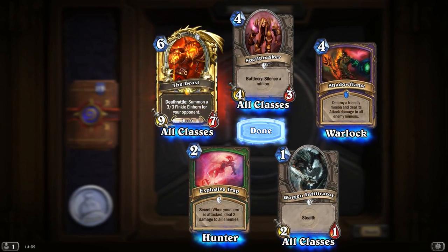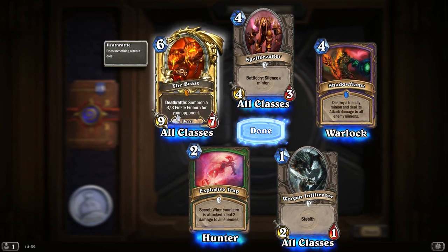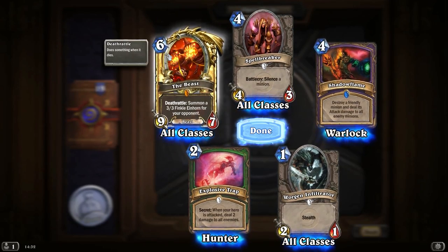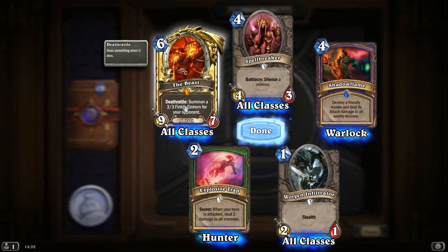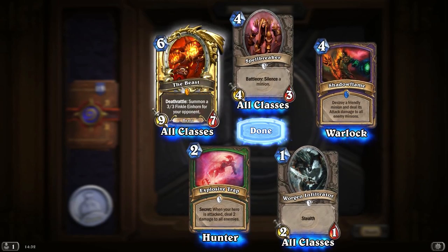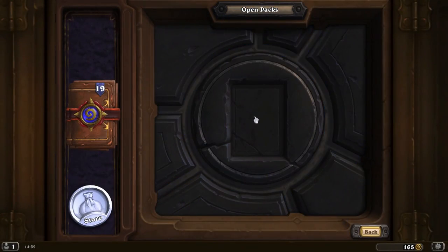A Golden Legendary! Wow, a Golden Legendary as well — The Beast. Deathrattle: summon a 3-3 Finkle Einhorn for your opponent. It's a 9-7 for 6 mana, but when it dies the enemy gets a 3-3. A little bit situational whether it'll be worth it or not, but nice that our first Legendary is a Golden.